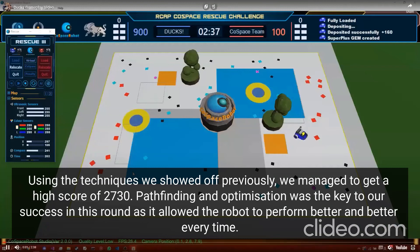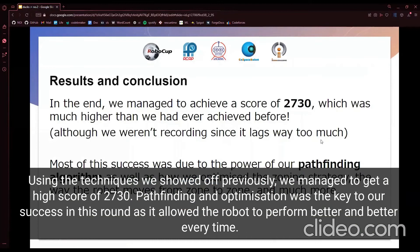Using the techniques we showed previously, we actually managed to get a high score of 2730 points during the preliminary round, which was much harder than last time. Pathfinding and optimization was the key to our success, as it allowed the robot to perform better and better every time.